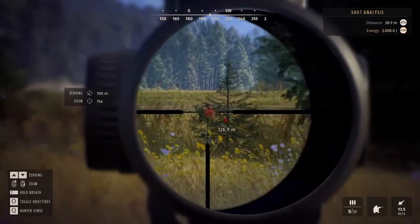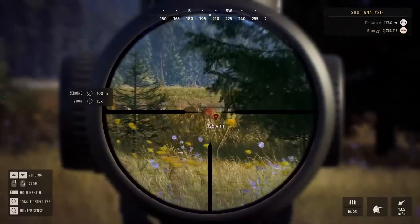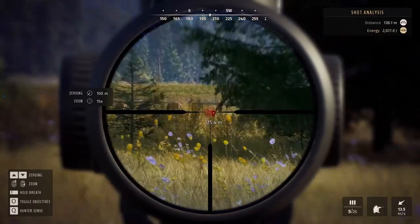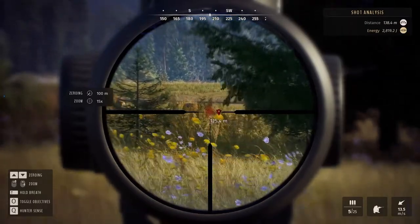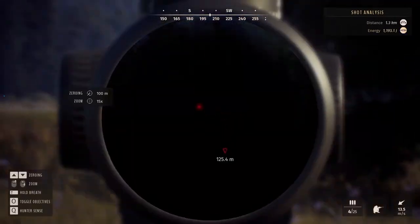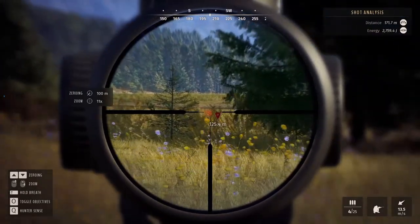Notice how the scope leans as you move across — there's sway, but when you hold Shift it gives a slight zoom and holds the breath and sway a bit better. He waits for the deer to stand up, aiming for heart and lungs. The shot lands — the deer drops straight away, likely a heart kill. The other animals scatter, and with hunter sense you can see them all spooked, running away in a panic but still moving as a pack.